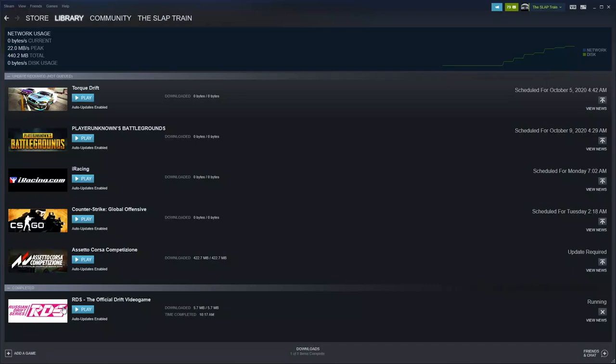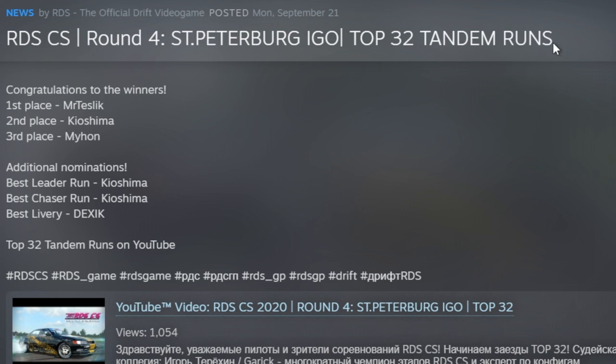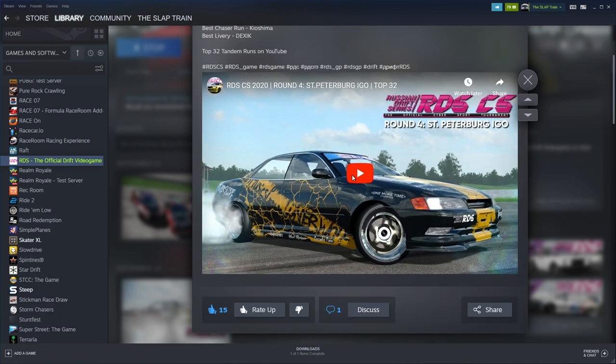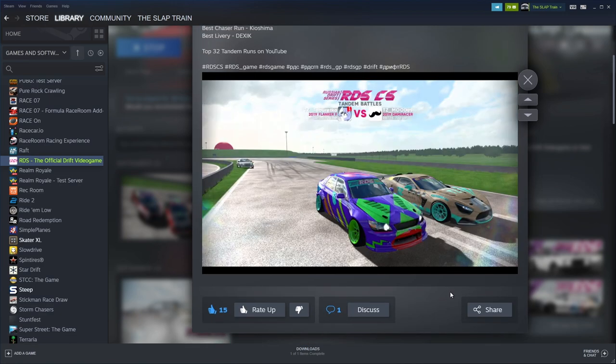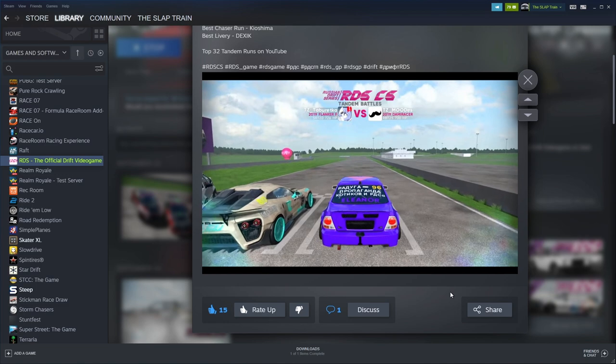There's a few things that I wanted to look at. If you go over to the Steam page for RDS, you will realize that on the news section, the top 32 runs have already gone for round four at St. Petersburg. Now, unfortunately, I did miss that, but there is a YouTube video. The judges were saying some of them were keyboard champion drifters on this game, some of them were on wheel. It's just really cool to see the diversity on this game.